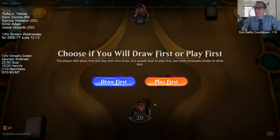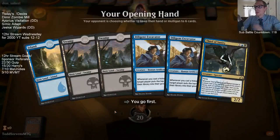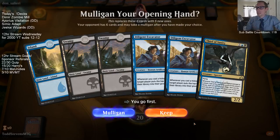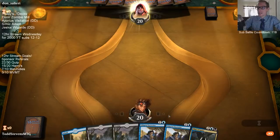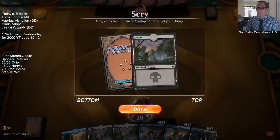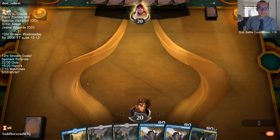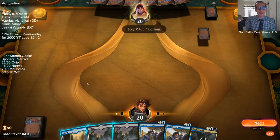Pretty excited to try this deck out. We have a keepable hand - just need blue mana but we can keep this. Thanks to Mike Villavicencio from the Dallas area - he's the one who put this deck together for me to try out here on stream. When Mike sent me the list yesterday, he told me how easy it is to go off. I said I didn't even know what Diligent Excavator was and hadn't read the card yet.